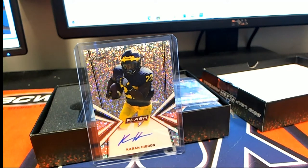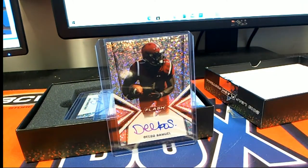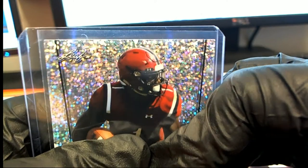Karon Higdon base card rookie auto — there we go. Next up, look at this — you're going to like this one. It's the 49ers Debo Samuel. That's a good rookie to get! Heck yeah, Debo. And this is a base auto. Looks like the top of it was kind of sticking out a little bit, but everything looks okay condition-wise on the card.